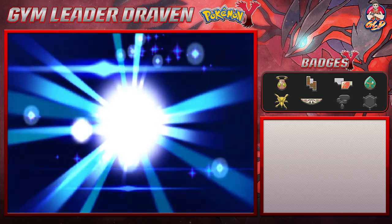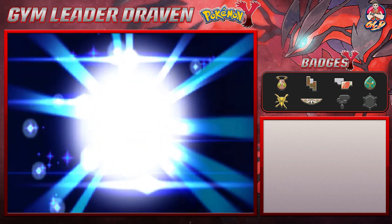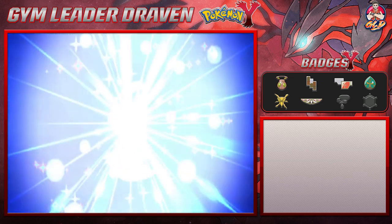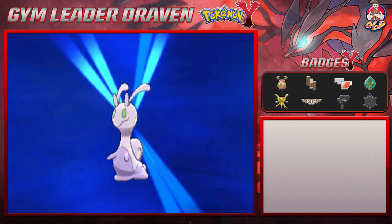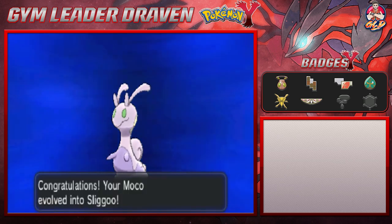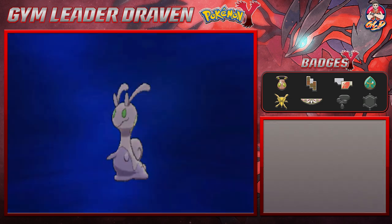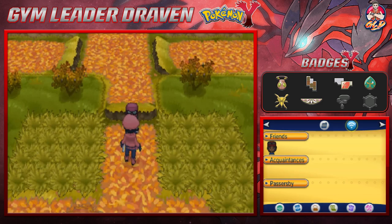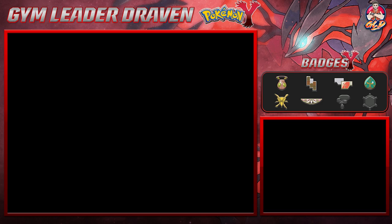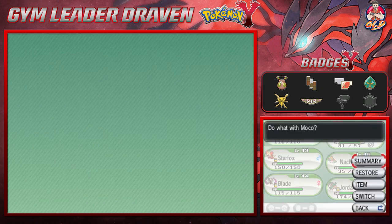Moco is finally growing into a big snot bubble — I am impressed, I'm proud. It always could fight, it just wasn't that strong. And there it is guys — we got ourselves a Sliggoo! It's a pretty nice Pokemon.